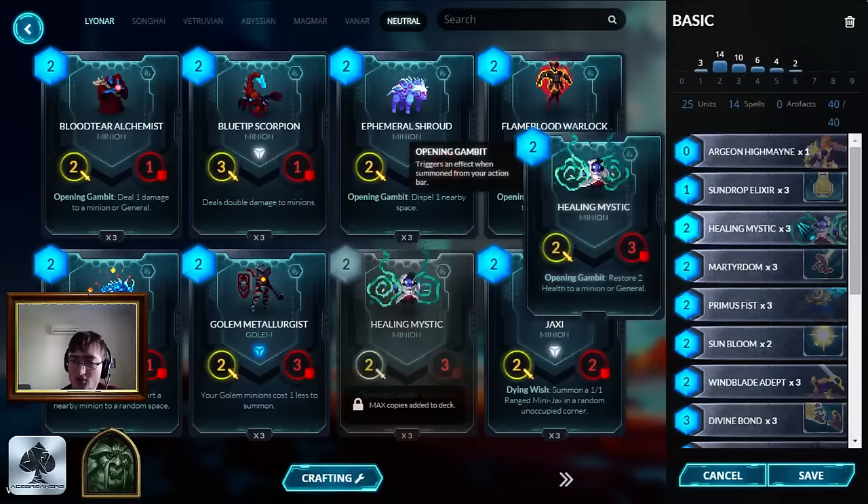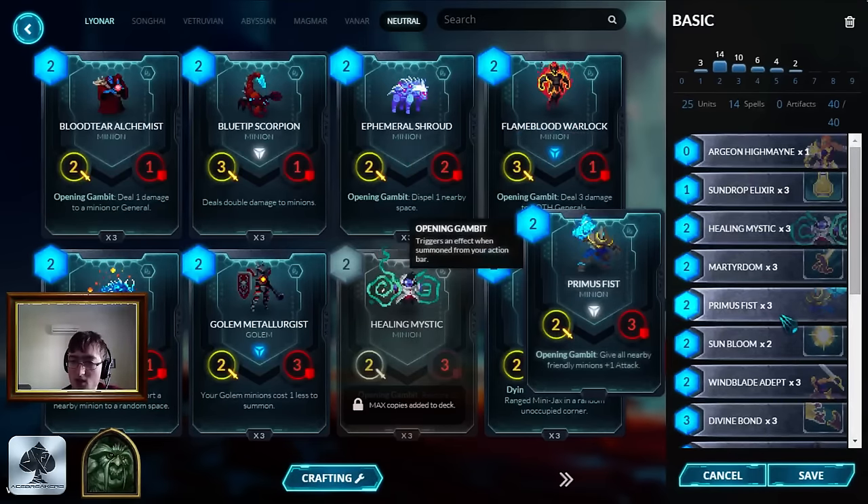Onto the creatures we're starting with - we've got Healing Mystic. This will be in every version of the deck. Just two mana, 2/3 is absolutely brilliant stats, and you get to restore health. Usually this goes on the general, but it can go on your minions as well.